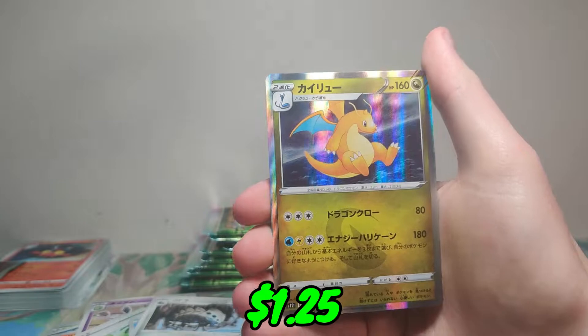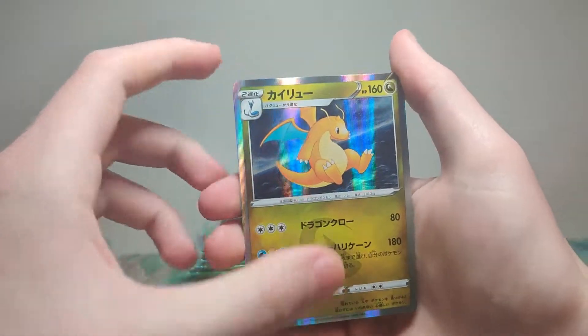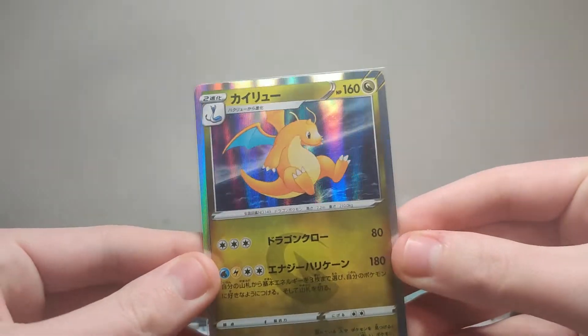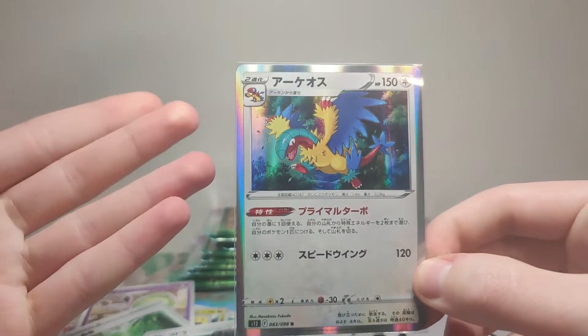Three... ooh! Dragonite holo too. Okay, three out of five. Nothing too crazy, but we did get hollows. This is a really nice card — we got this in English too. Really cool. I still don't know how to pronounce this guy's name. It's like Archops. Archeops. Archops.